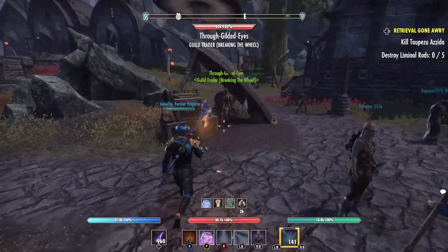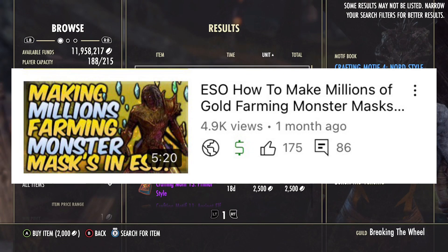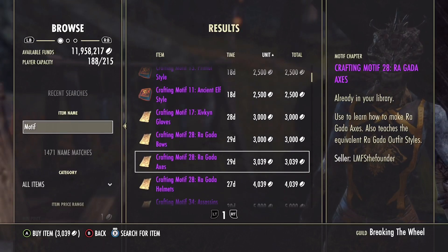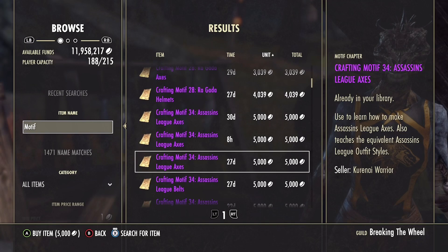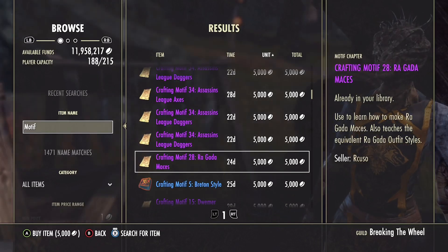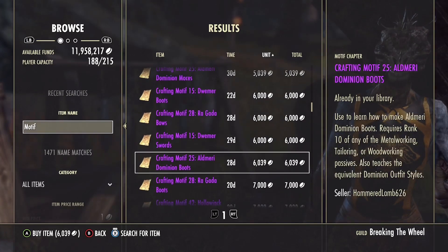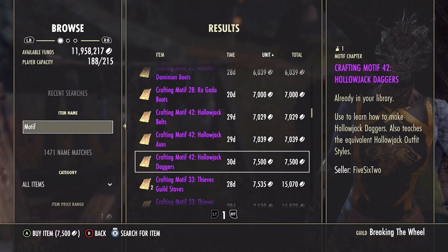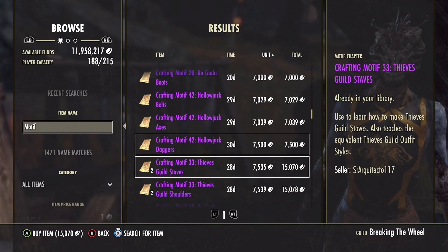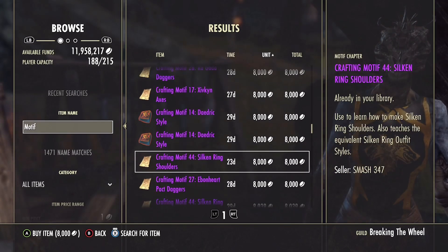Keep in mind that this is wholly separate from the monster helmet and monster shoulder system. There is always one monster shoulder available in the store - right now it's from Fungal Grotto 2. If you complete Fungal Grotto 2 on veteran hard mode, or already have the veteran hard mode clear achievement, you'll have the highest odds to get that helmet. That's a style page and completely separate from what we've been discussing, but worth considering if you're doing dungeons for gold - it can be a great way to make money if you enjoy dungeons and have a good group.